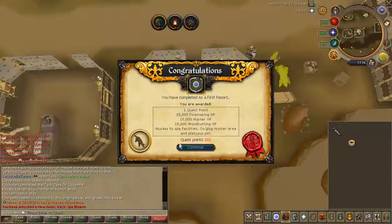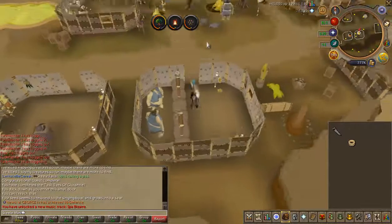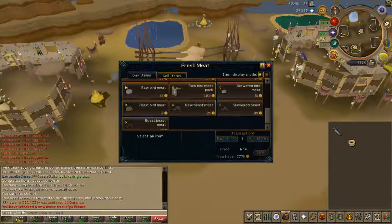And that's As a First Resort complete. This quest is absolutely horrible, but the XP is nice. And the reason I actually did it was for this shop — I can now buy raw bird meat packs, which I will.